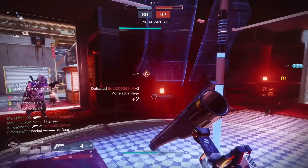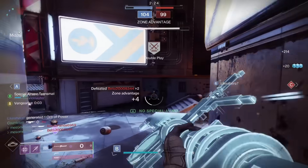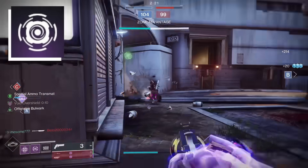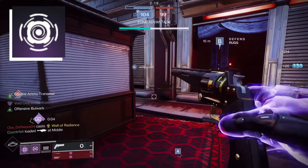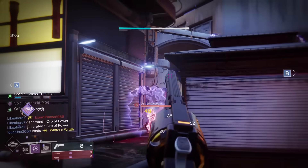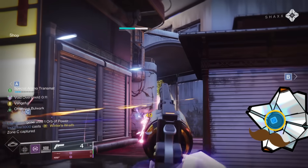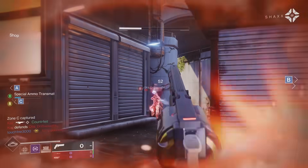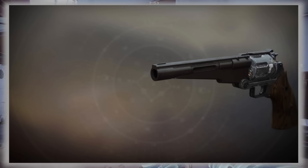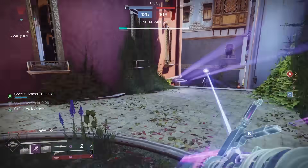The grenade I chose for my build is the Magnetic Grenade. While, yes, the Scatter Grenades are more powerful, choosing Magnetics grants us a slightly higher degree of uptime and consistency — and this was a preemptive dodge of the Scatter Grenade nerf that apparently isn't coming, so scatter away! The Magnetic does play ludicrously well with a 140 hand cannon — a Dire Promise with Snapshot and Rangefinder in my case — as the double explosions do roughly the same damage as two headshots.